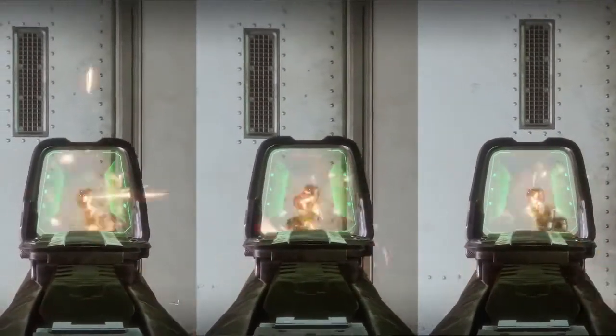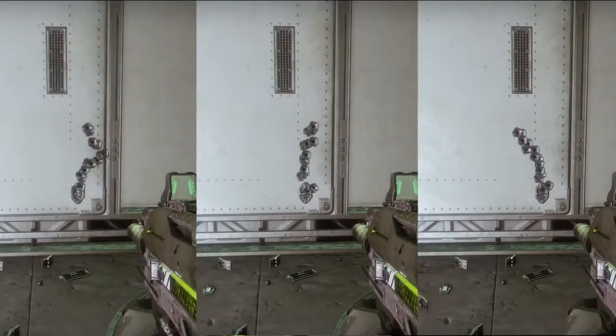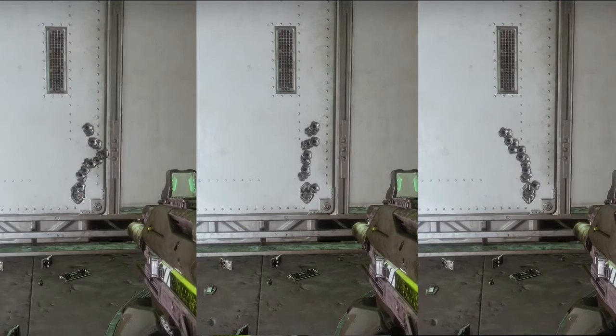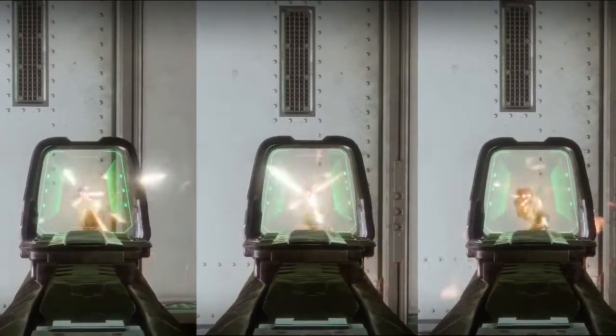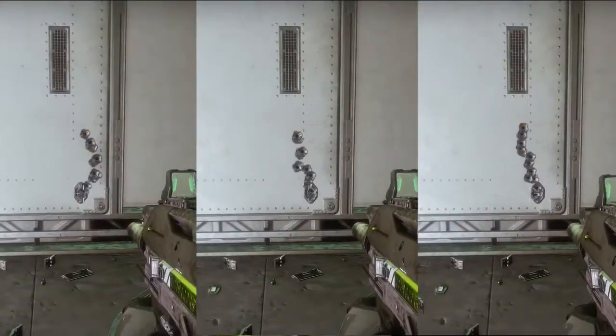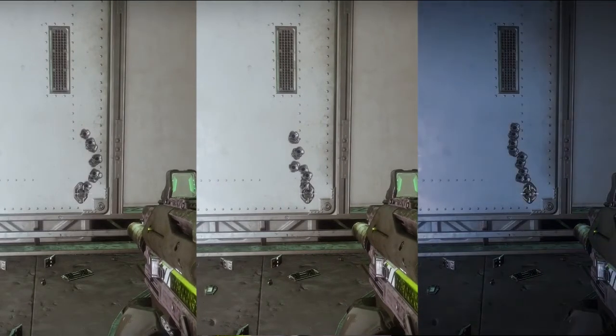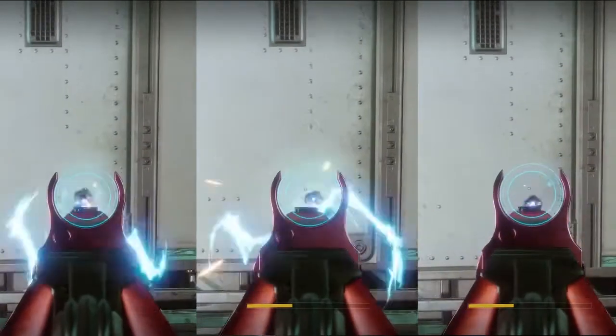Up next we have the Valakadyn, a fast rate-of-fire auto rifle at 720 rounds per minute. This gun doesn't even seem affected by counterbalance. I'll let the actual video speak for itself — at some points the gun with no counterbalance just has the same recoil pattern; it's very random.